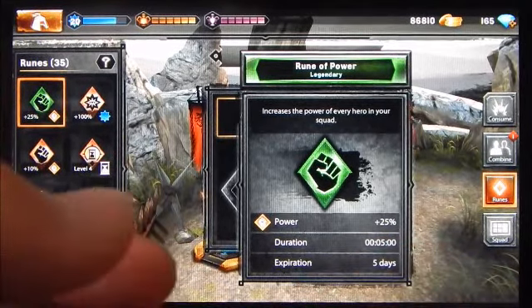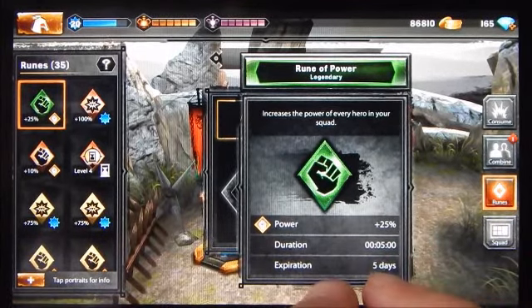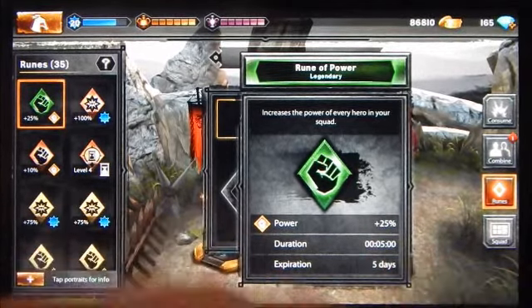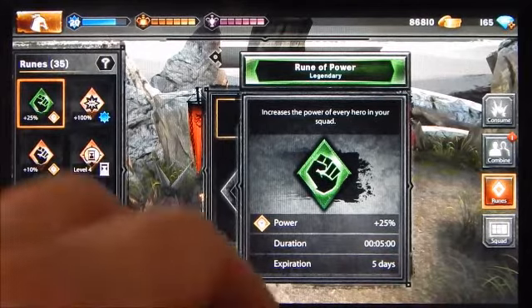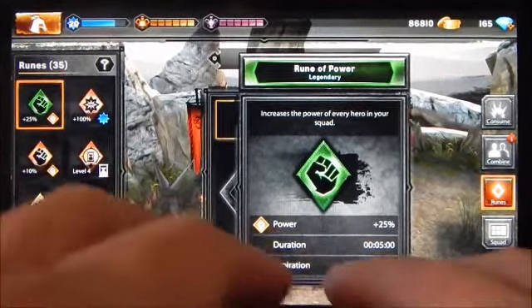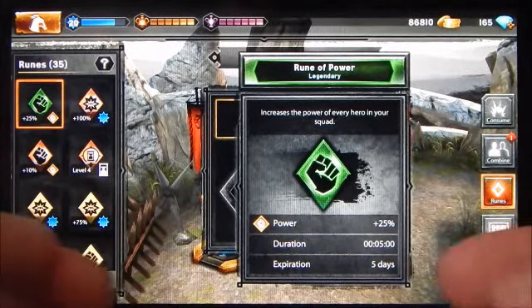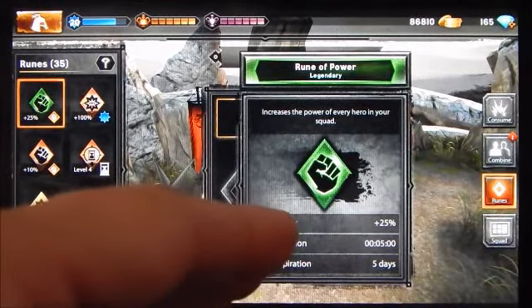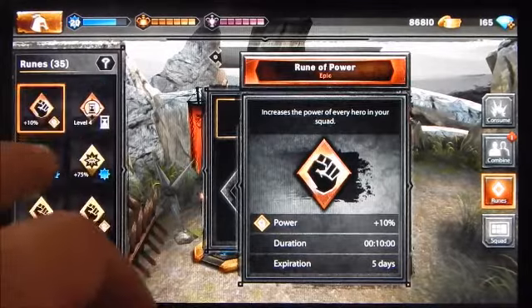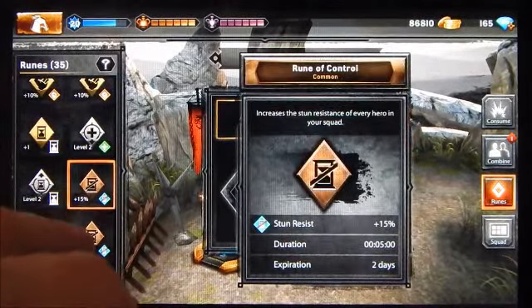Clicking on a rune gives more information — this one is a rune of power that increases the power of every hero in your squad by 25 percent. Runes are temporary, unlike characters which you keep until consumed or combined. Once you acquire a rune — through PvP, PvE rewards, or as part of a pack — they expire. This particular rune expires in five days; I acquired it a couple days ago so it has about a week total lifespan.